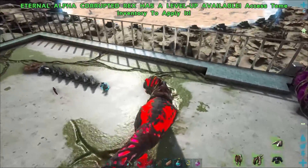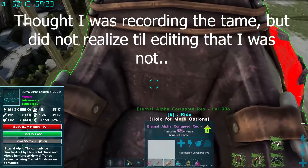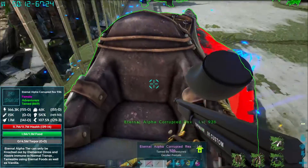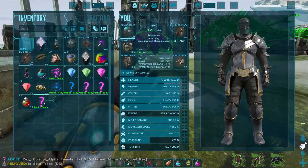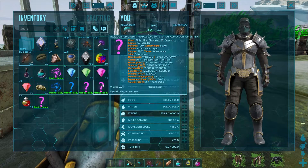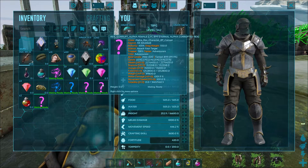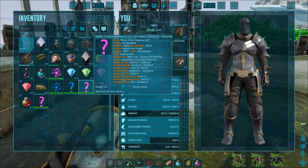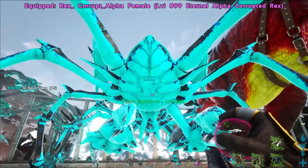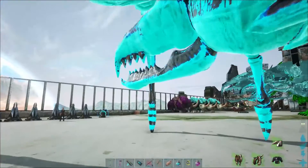So with the first eternal alpha corrupted rex that we got, plus the one we just got — which is a perfect tame — we've got two of these guys. The 936 was tamed out at 869, so that's really good. The one we just got was tamed out at 899, 99.9% effectiveness. Awesome. Oh, we got a crab too! We're actually going to attempt to do crab babies — that'd be kind of awesome. Just another level 420, not a real high level, but I've just never seen baby crabs so I wanted to do that.